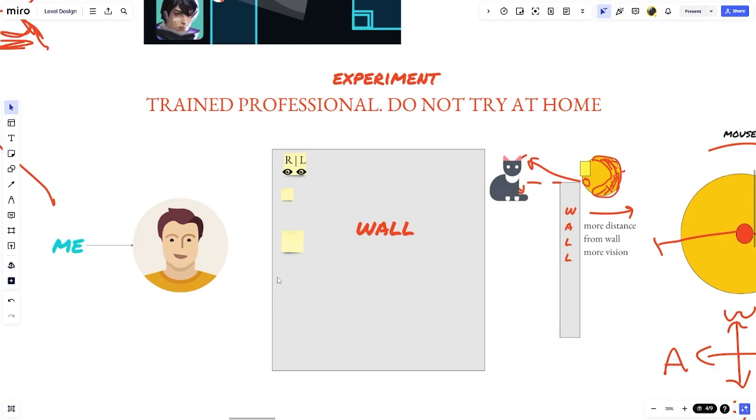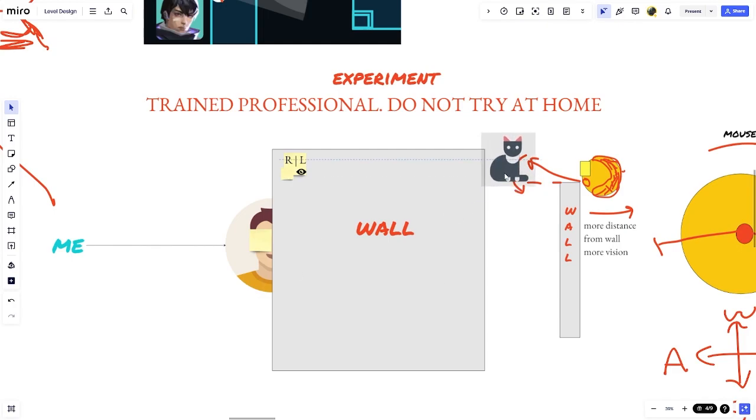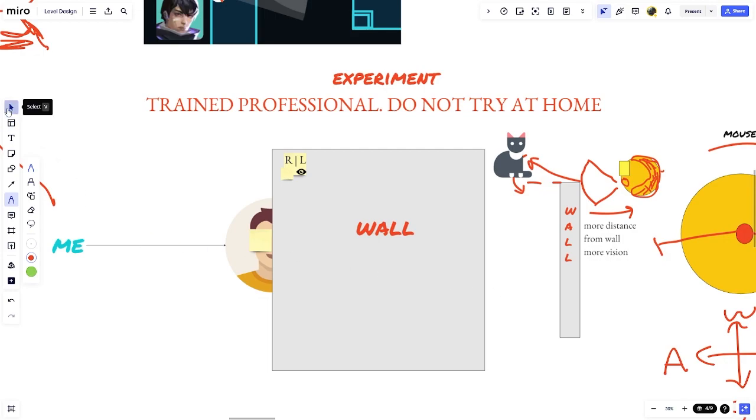You can do this as an experiment — don't try this at home, I'm a trained professional. Imagine I go behind a wall and cover up my eye. As I move backwards from the wall, more and more is revealed to me, because my eye has a cone of vision that is being unblocked as I move backwards. I'm seeing more and more of the space until I see the cat. So more distance from the wall means more vision.